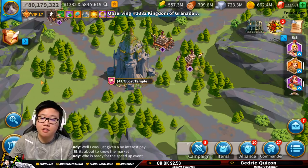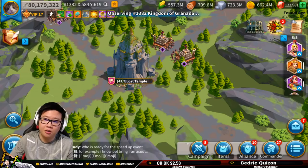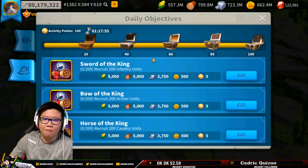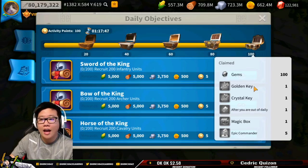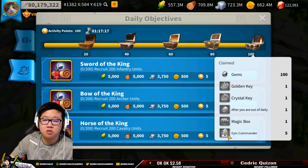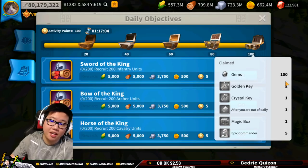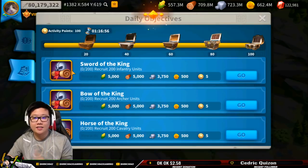Noob mistake number nine — and I have done this before and I've been lazy. It's going to happen. There's going to be days that you just want to send out your gatherers to farm or kill a little bit of barbs. But this is a common mistake: not doing your daily objectives. Do these because you get really good value from here. You get a golden key, which when you first start into the game allows you to open up new legendary commanders. Now we have the crystal key, which gives you blueprint fragments, blueprints, materials, magic box, and epic commander sculptures. There are also basic action points and some speed ups. Just do your daily tasks — it's really worth it. Get that 100 gems every day and rack it up. Don't be lazy. Do your daily objectives.